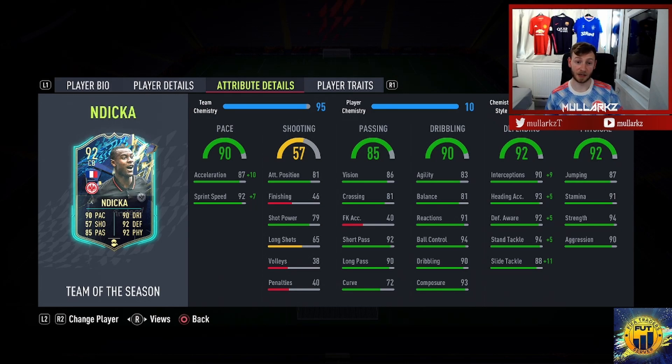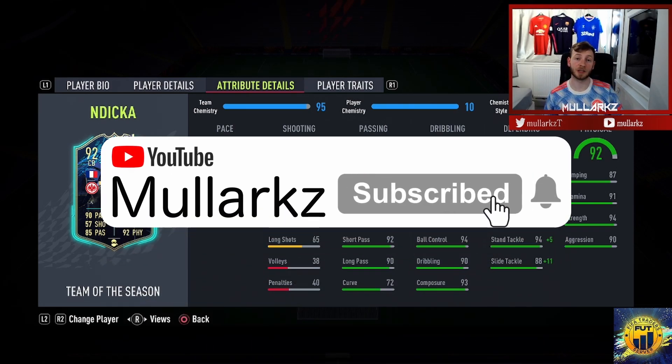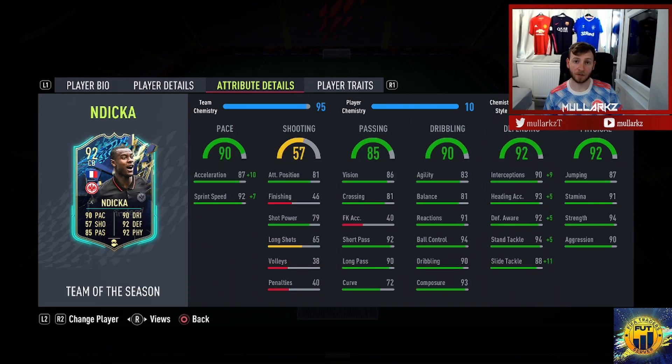Really really enjoyed using Ndicka — 10 out of 10 for me. Easy to link in, French, plays in the Bundesliga, no player traits. That's all for today's video — thanks for tuning in, like, subscribe, and comment. If you're looking to make more coins on FIFA or improve your team, join my FIFA trader Discord server — the link is in the description below, it's free to join.